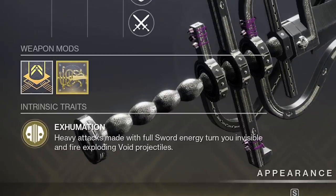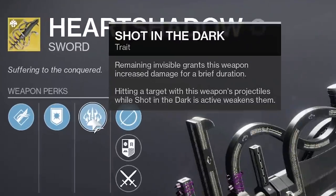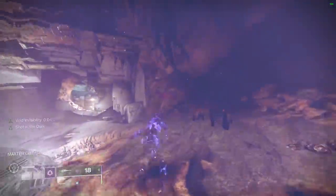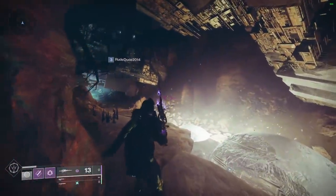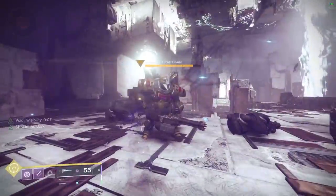You know the drill. Exhumation: heavy attacks made with full sword energy turn you invisible and fire exploding void projectiles. On top of that, we have Shot in the Dark: remaining invisible grants your weapon increased damage for a brief duration. Hitting a target with this weapon's projectiles while Shot in the Dark is active will weaken them. The short version is: one, heavy attack — you yeet out four void projectiles and go camo. Two, if your void projectiles hit a target, that target will now be weakened, meaning they are debuffed and will take additional incoming damage. Three, provided you're still camo, you'll also get increased weapon damage.